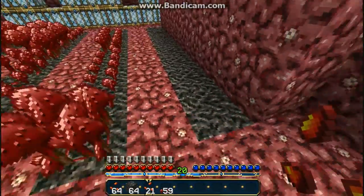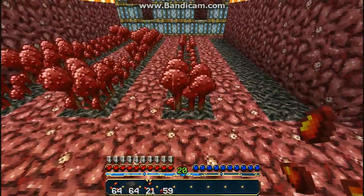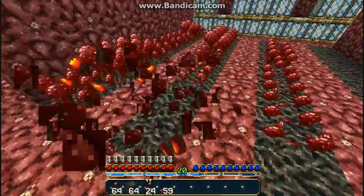You could really effectively do this if you added pistons on the bottom, wired them up to a button — hit the button and they go up and down and you'll get all those seeds. You could just run through the middle and collect them.